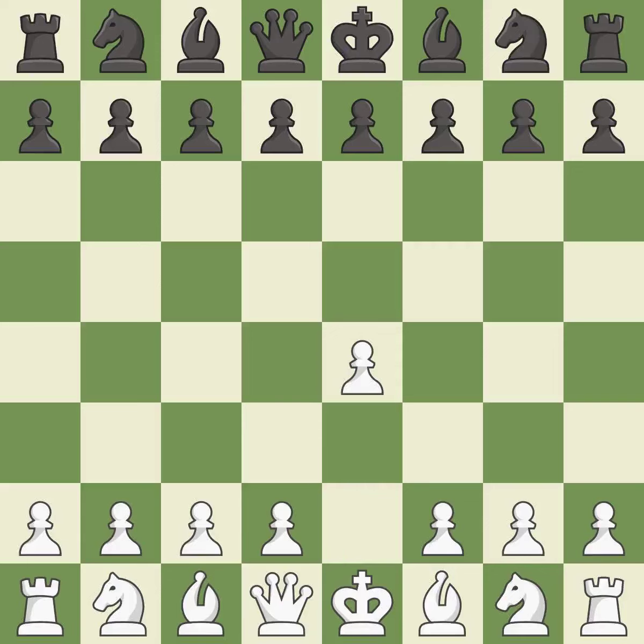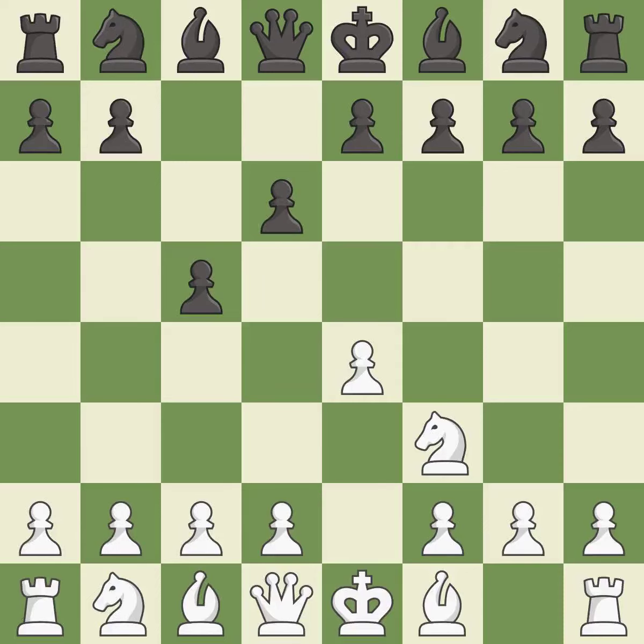Opening with the king's pawn controls the center and opens up the light-squared bishop and queen, often leading to sharp games. The Sicilian Defense controls the d4 square with the c-pawn. NF3 develops the knight toward the center to prepare for a d4 pawn push, where the knight will recapture if black captures on d4. D6 opens up the light-squared bishop and prevents white from pushing the pawn to e5 after black eventually plays NF6. D4 offers to trade the d-pawn for the c-pawn, giving up a center pawn for more active pieces.